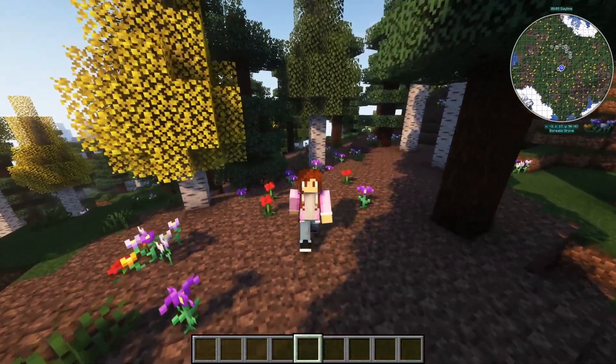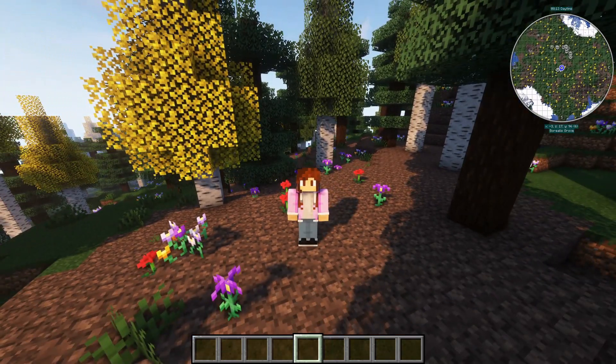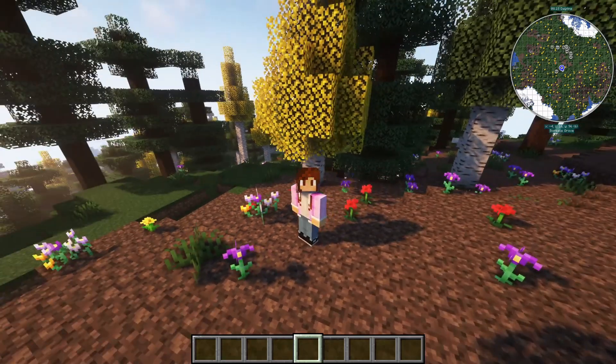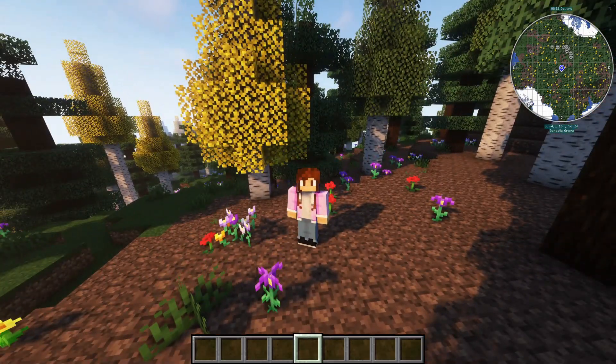That is the JourneyMap mod. Also, in the corner right under the map, you can see it says what biome you're in and your coordinates, which I think is pretty cool. It's a really cool mod to add and it makes survival much better.